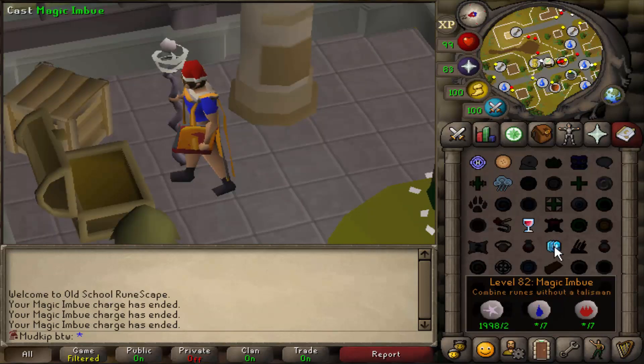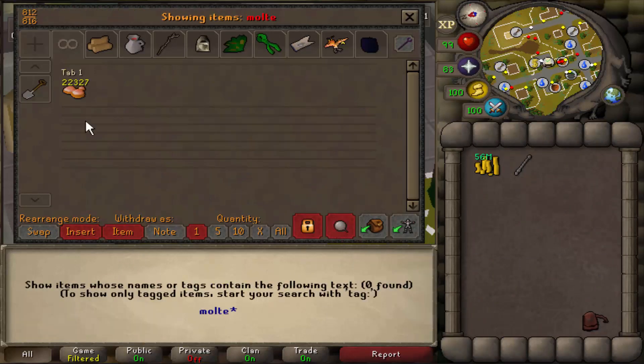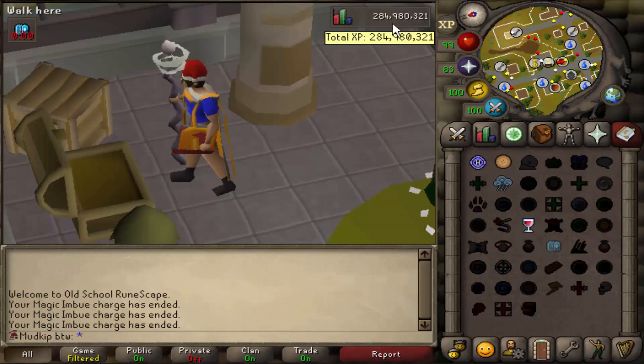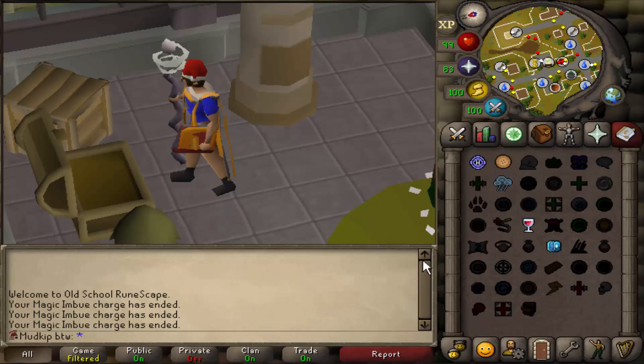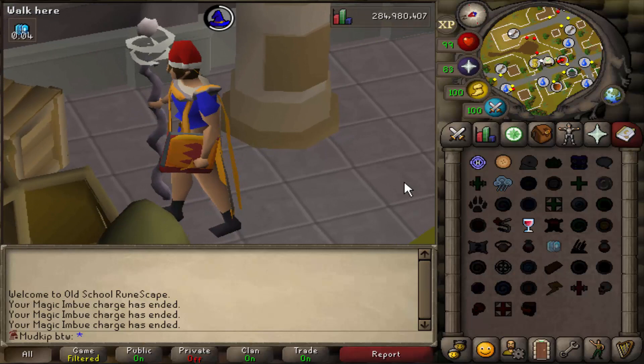I still have to get about 1.3 million more crafting XP beyond what I already have banked. In the bank right now I have 22k molten glass left, and that's only going to get us to about level 98. So I'm going to do charter ships right now — I'd rather stream doing charter ships than just standing around AFK.